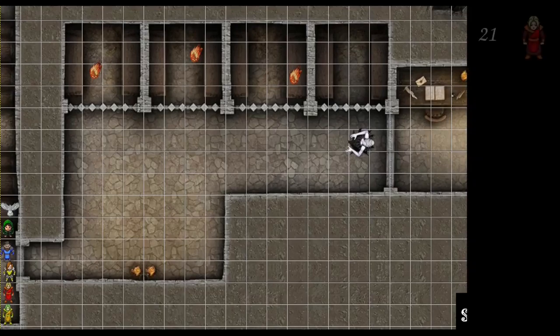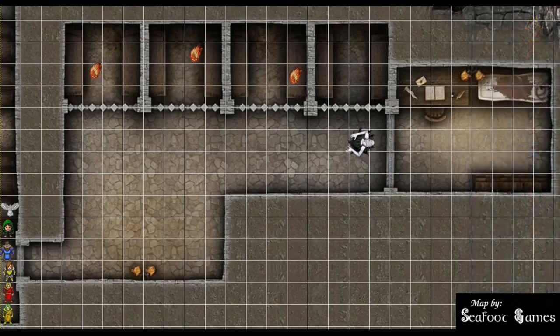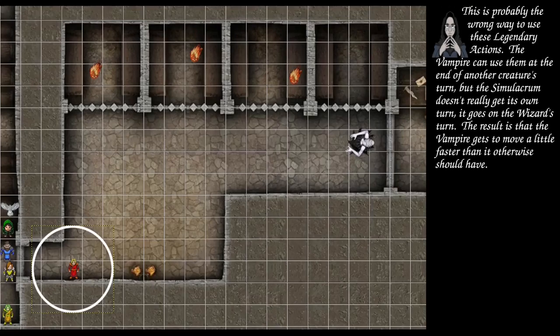21 on the wizard, 20 on the vampire. 11 on the cleric, 10 on the rogue, 7 on the fighter, 3 for the owl. Azure Wolf, you're up first — step into the room three spaces and cast Globe of Invulnerability, protecting against 5th level or lower spells cast from outside. Command for the Simulacrum: call Dodge. At end of turn, the vampire uses a legendary action to move, then the Simulacrum calls Dodge again.